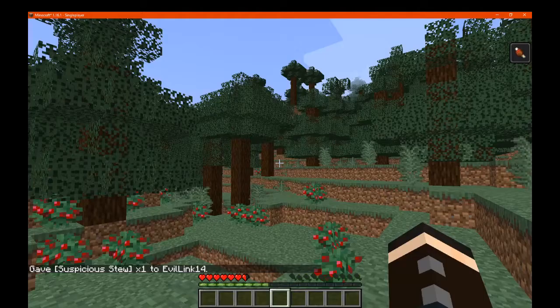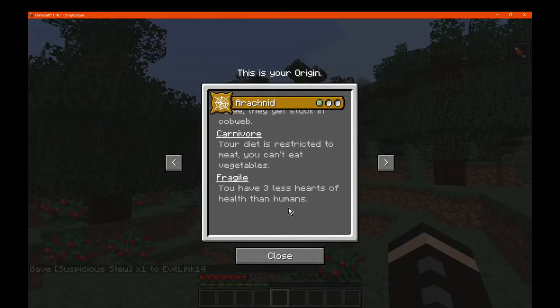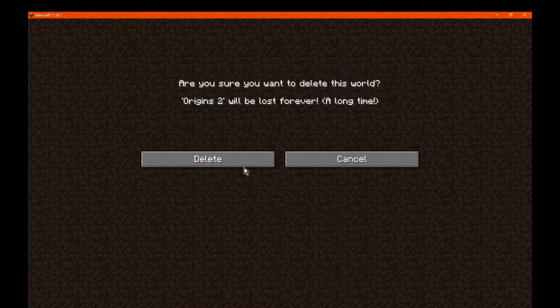And finally the last trait: fragile. We have less hearts, so that's fine. That's that, and we'll just delete that because I don't need that anymore.